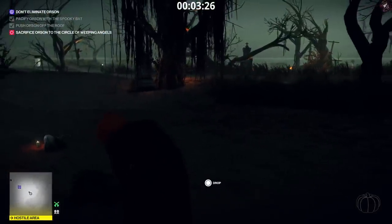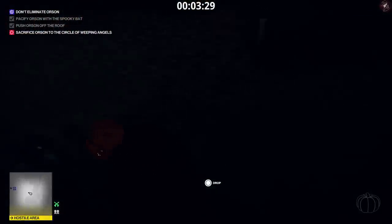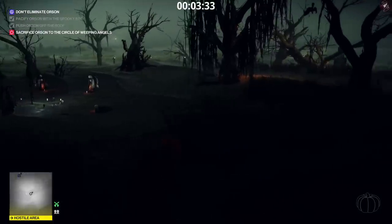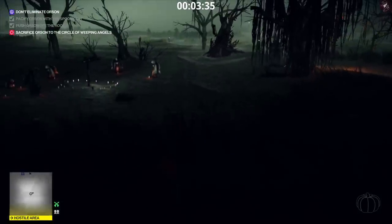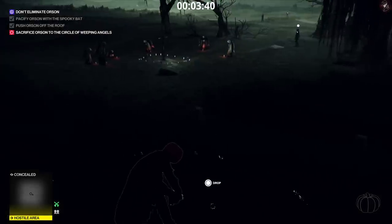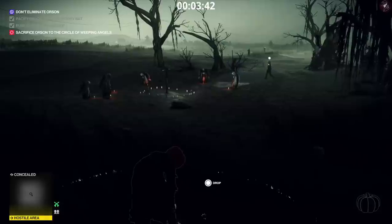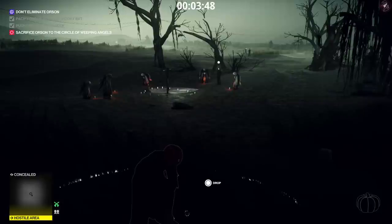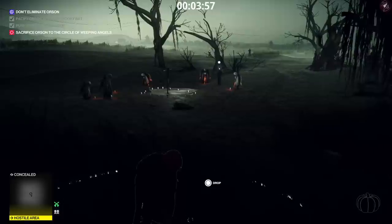You'll see the guard in the distance with the light — he's heading back now. We're going to wait for him to move away before we drag Orson over to that circle. The idea is you drag him into the middle of that circle and as soon as you let go of the body the objective will be complete, then we can head to the exit. Level two is not that tricky — it's just a matter of timing it right. Make sure we wait for that guard to move away again and then we'll have plenty of time to drag him.